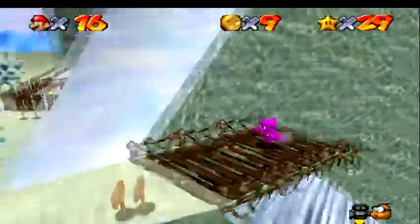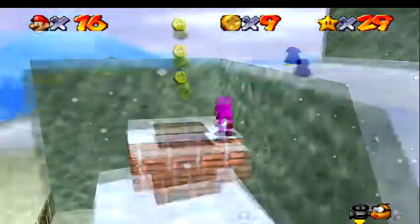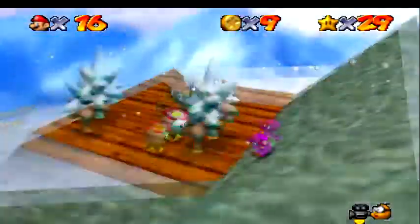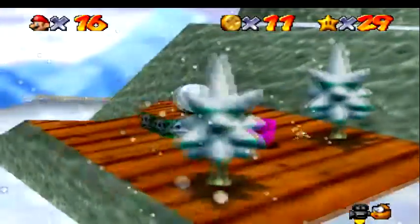In fact, the same thing happens in Bob-omb Battlefield if you're racing against a Koopa — if you cheat yourself to the mountain using teleports or cannons, he won't give the star to you. So you gotta do it properly.